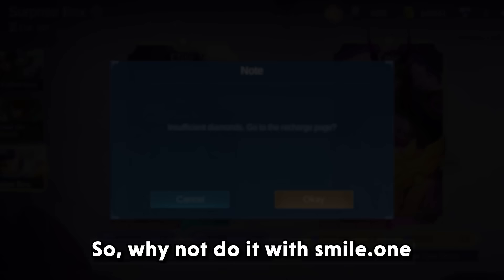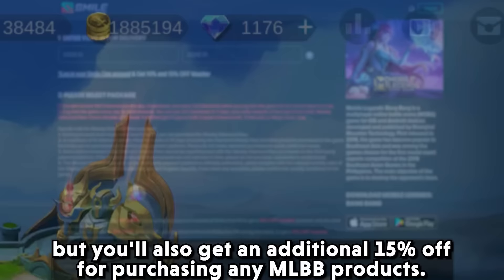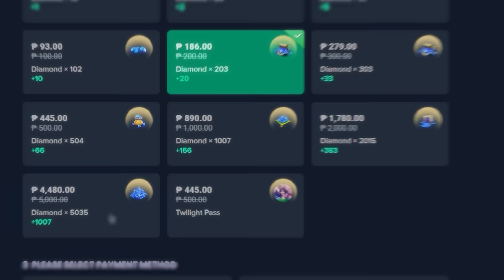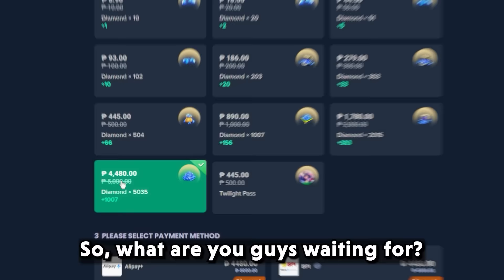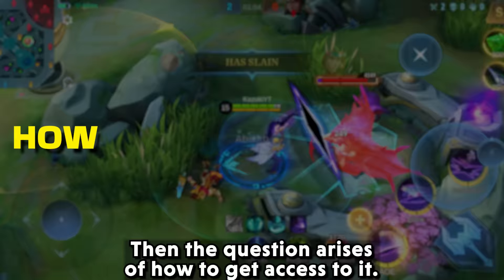As the surprise box recharge event is live, you will need diamonds to draw in it — so why not do it with Smile.one. Not only will you get your diamonds, but you will also get an additional 15% off for purchasing any MLBB products. The offer is valid from 25th August till 10th September. Make a successful order of 445 PHP or more to get a 10% off voucher, and if your total cumulative recharge equals or exceeds 3000 PHP, you will get a 15% off voucher. Top up now from the pinned comment.